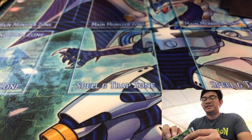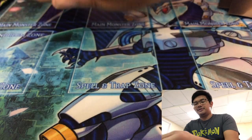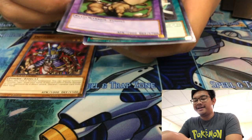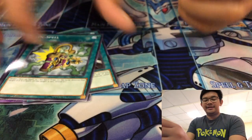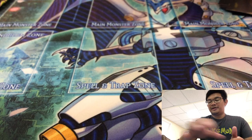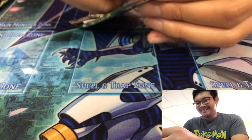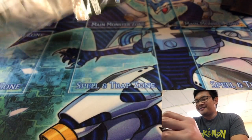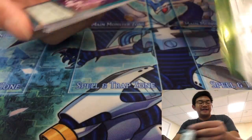I remember because of this — I got the play mat at a tournament. It was like a random drawing thing. First day I come back, I won a mat. And then it was at the sneak peek for Code of the Duelist. I bought a sneak peek, and then the last pack I pulled contained Firewall Dragon. So Firewall Dragon was my favorite monster for a while. And then I quit for a while again, and found out that he's banned.